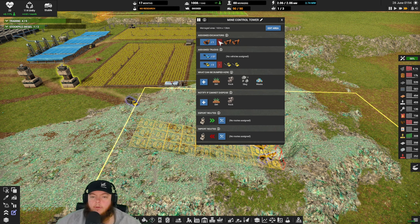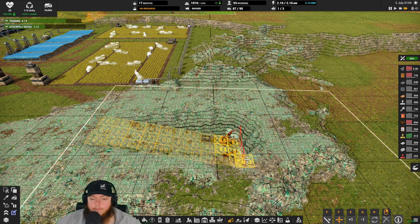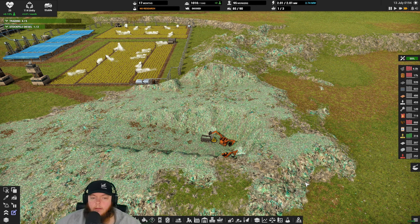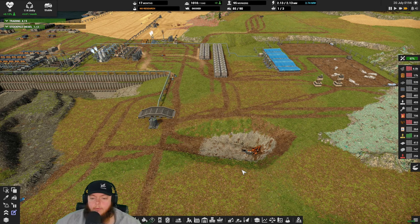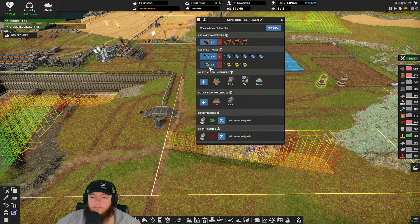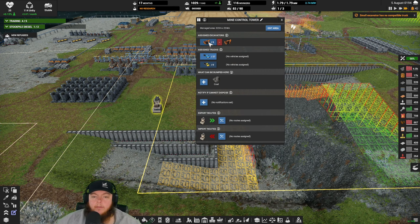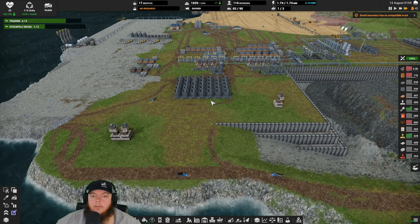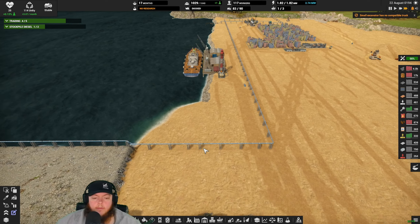So big trucks, right? Here's the problem with the trucks - you have to destroy your other trucks to build the big ones, and then you gotta figure out: okay, if I take a bunch away from a mining project, you better have the trucks to reassign to it. Otherwise you're just gonna be out of luck. So it's kind of a process getting everything changed over to big trucks, to be honest.